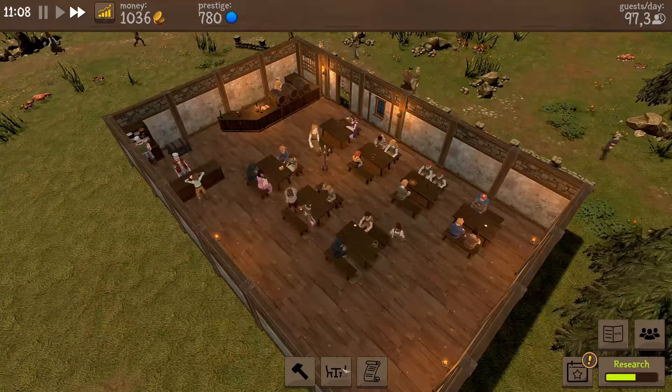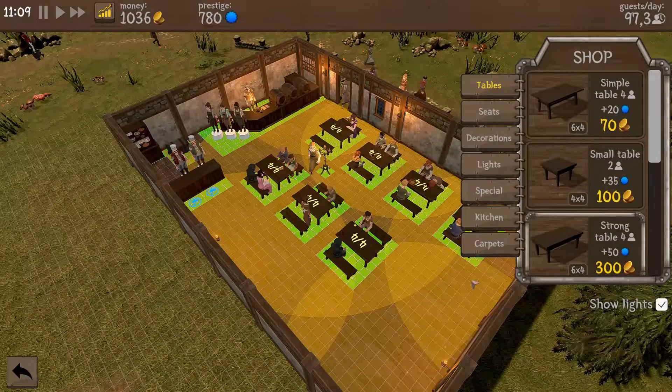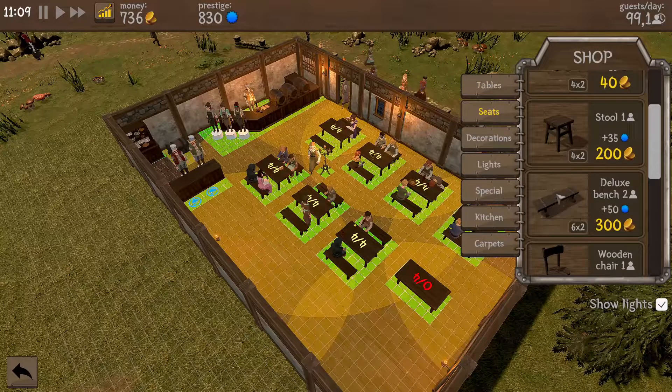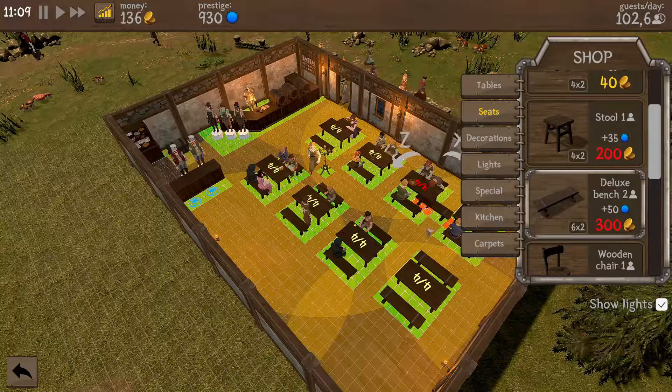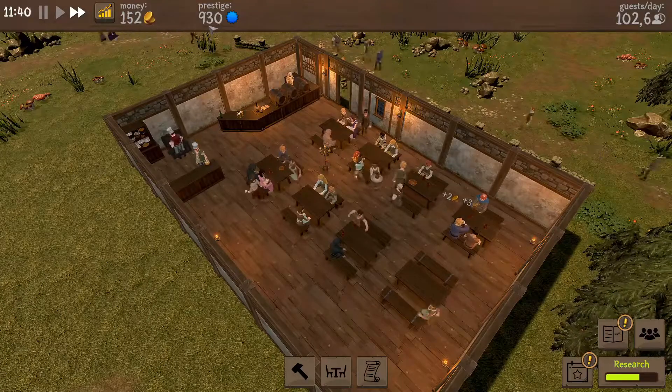Adding an extra seat can always be something good. We could go for a better table, get a higher score for prestige, and that'll bring in more guests. But it's also quite expensive. I think we can afford it, so let's just put down that extra table. Let's get seats — 50 or 300 each. We'll do 300 each. Let's get some better equipment. We can see the numbers running up again — 102 guests a day now, so that's very good. At 930 prestige.